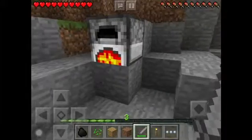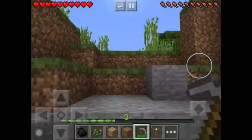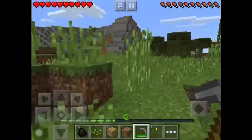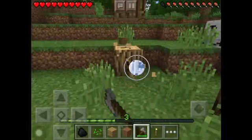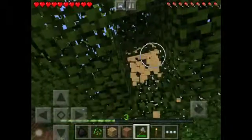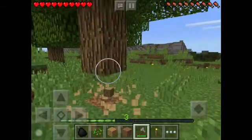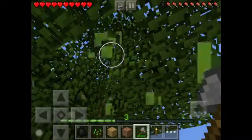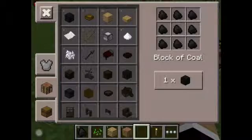Before we do anything, let me go ahead. I'm going to get out of there because right now I'm going to look for some wood before we go mining to build torches. Let's get some wood real fast. I'm going to make a ton of torches.